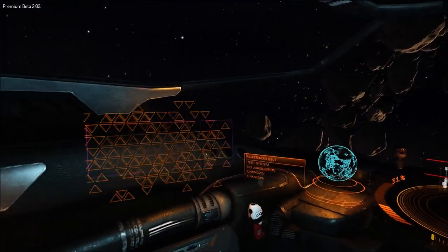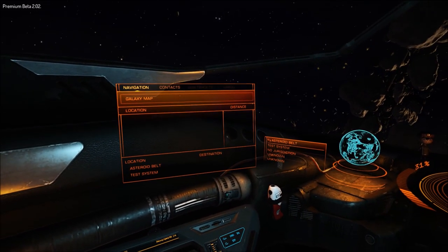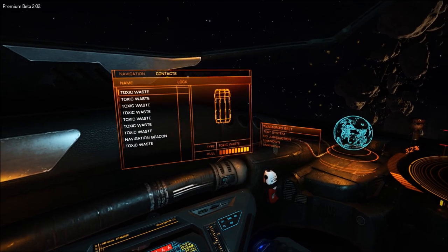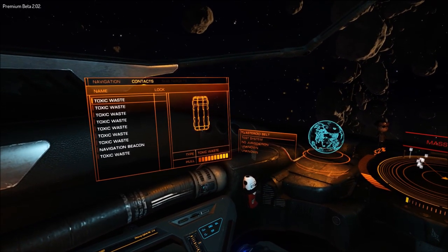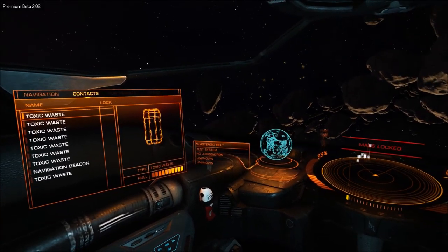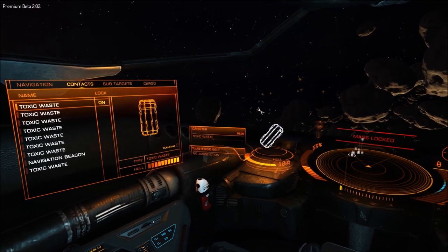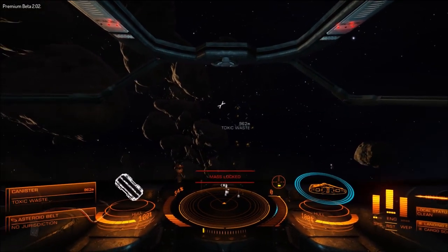Now looking at the other side, we have our contacts menu and navigation menu. Right now we cannot navigate anywhere — there's nowhere to navigate to. The contacts menu is important: you can see anything that you have in sensors that is able to be targeted. We have the toxic waste canisters here that we're going to destroy.